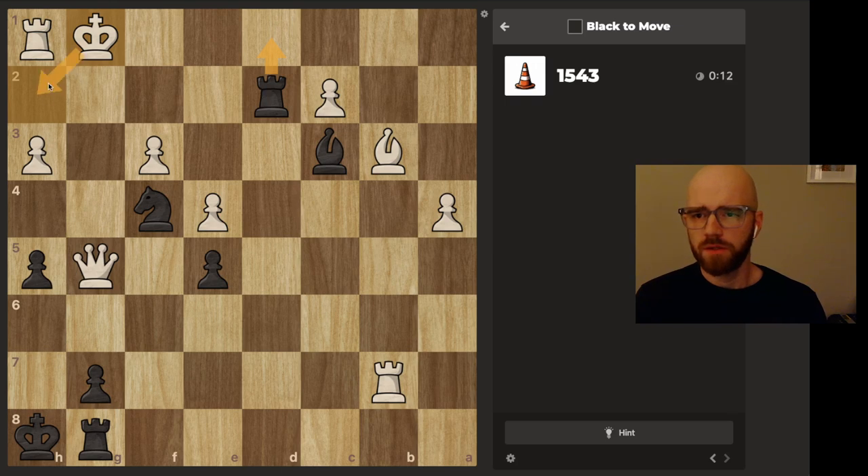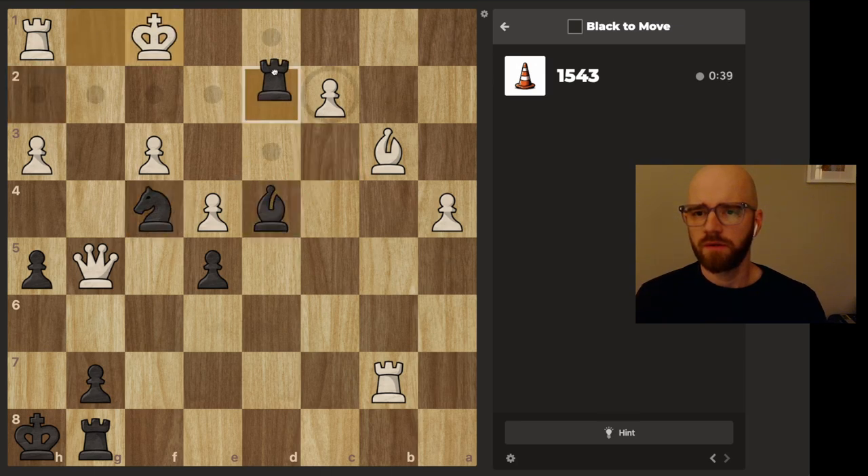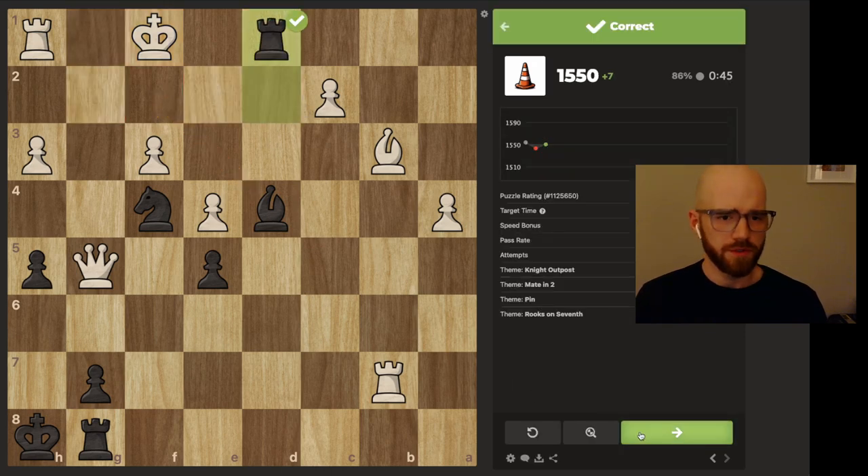Rook d1, king h2 — seems reasonable so far. We also have bishop d4, seems a bit better — then he can't escape on the second rank. This is checkmate; these squares are covered. Nice. Pass rate 35% — I'm surprised. I think most people are probably just tempted to throw the rook on d1 there first.